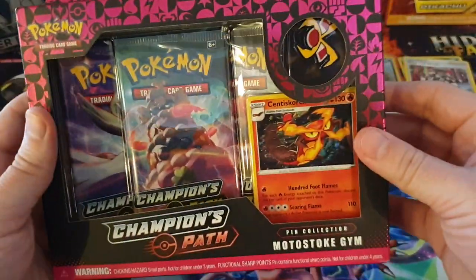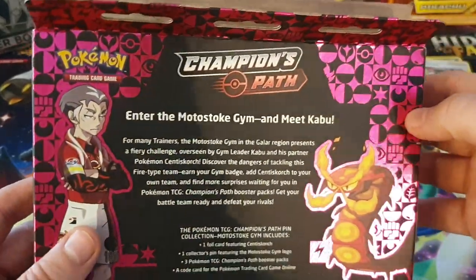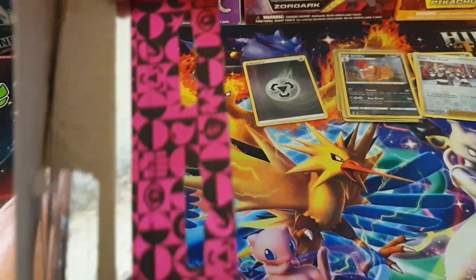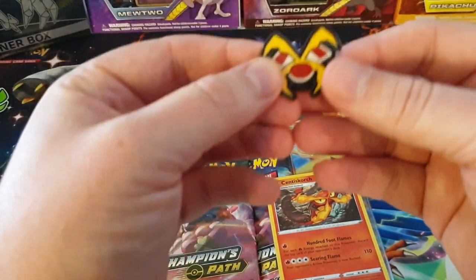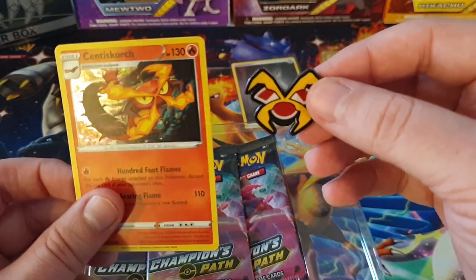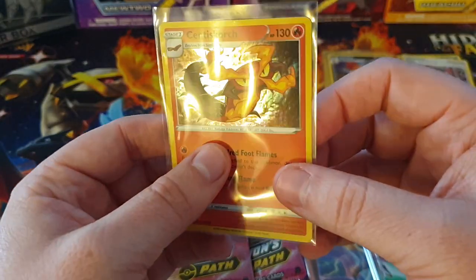Next one we have the Motorstoke Gym - that's Kabu's gym from memory. On the back here it's got some information about the gym leader. It is Kabu with his Centiscorch. Really cool reflective material that they've used on the cardboard here - I really like that, makes these quite unique. Here is the pin - it looks like a Centiscorch, basically his moustache. Pretty much his gym badge is the same as Centiscorch's face. I'll put a sleeve over the promo card - it's a really nice promo card.